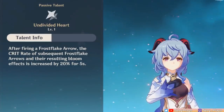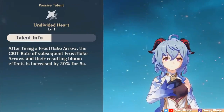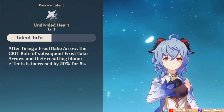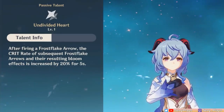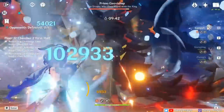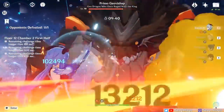To further enhance that, Ganyu has a passive talent, Undivided Heart, that after firing a Frost Flake Arrow gives a 20% crit rate increase for the next Frost Flake Arrows and blooms. So you can imagine adding 20% more crit rate for charged attacks in those cases. Also, if the enemy in question has a weak point and you're good at aiming, you can pretty much get guaranteed crits.